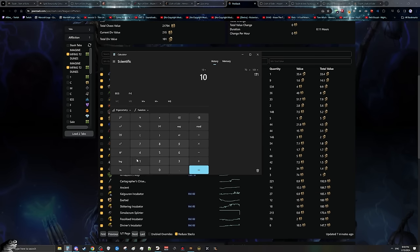So adding everything together: 35 total sets is 70 div in emblem sets, plus 101 div worth of total value in the tab, plus 10 div in maps from the 148 maps at 1 div per 15 maps. In total, across 50 maps and about 5 hours of doing this, I made 181 div worth of total loot — which works out to about 36 div an hour.